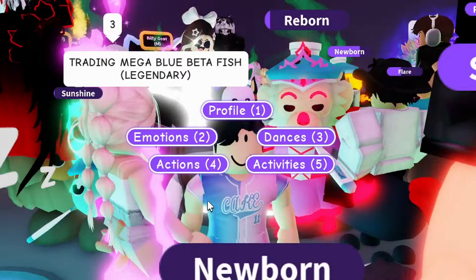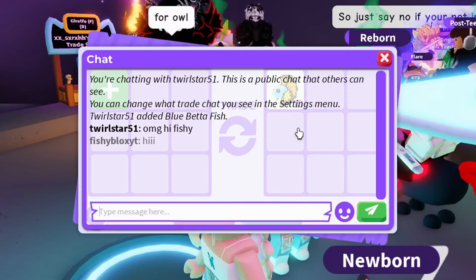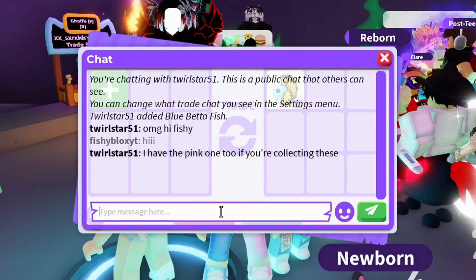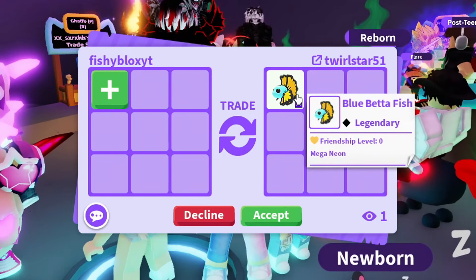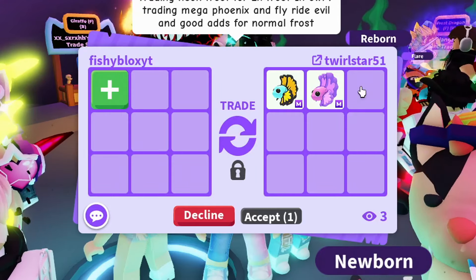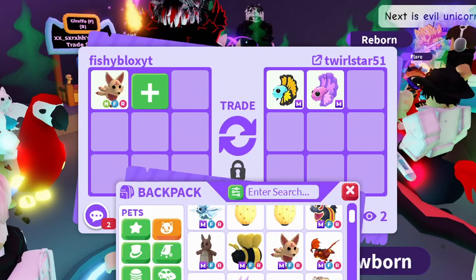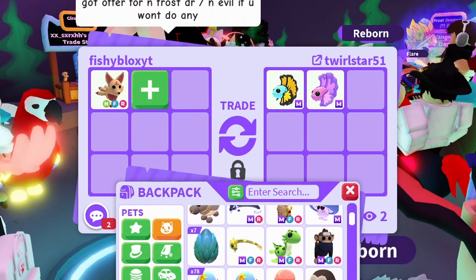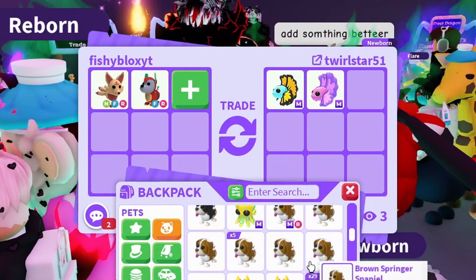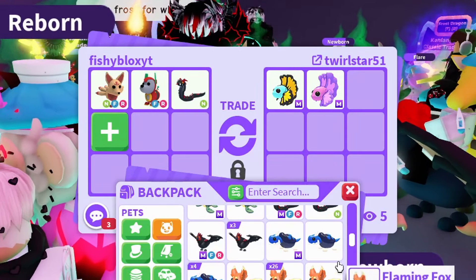Immediately I saw someone in chat who has one of the pets I need — it's the blue one, actually the rarest one! They also said they have the pink one. I'm not giving up now. I don't know what to offer though — I've already traded away so many good items. I have an extra candy cannon I keep trading away and getting new ones of. I also have two luminous versions. Let me just spam random things into the trade.